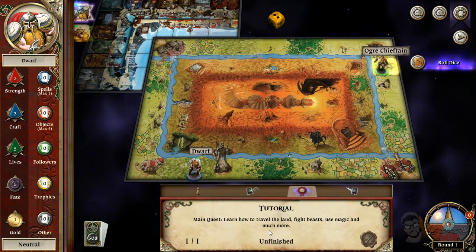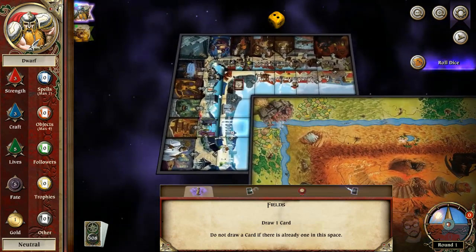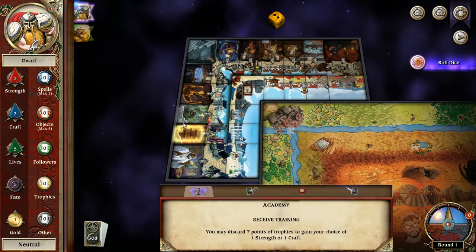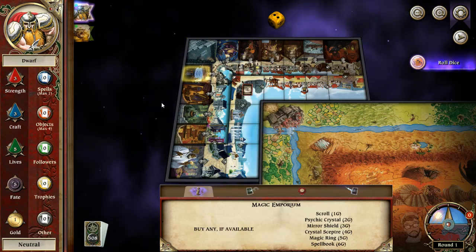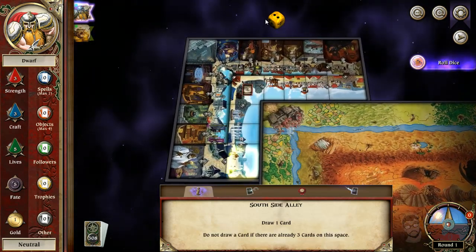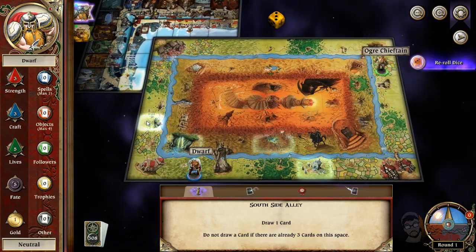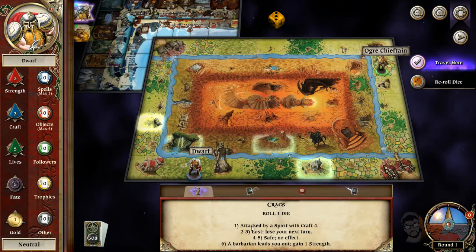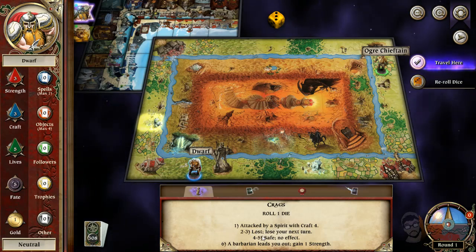Here's the ogre chieftain. He has two craft, five strength, six lives, one fate, one gold. So I'm more of a balanced character — this guy's straight strength. What's the goal of this tutorial? Travel, fight beasts, use magic. It's one of those things where we literally run around again until it says the specifics. I've never messed with this before — I don't know what the high temple academy does. I guess we have to reach a specific space over here.